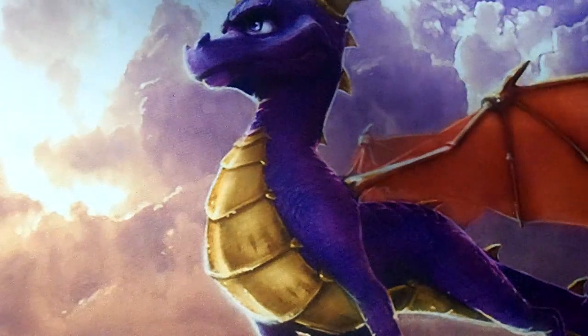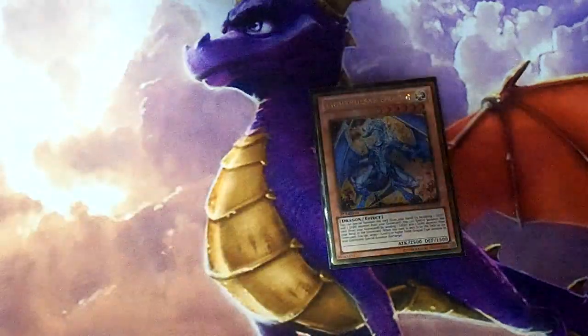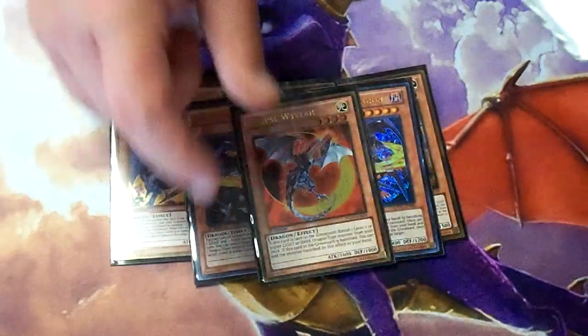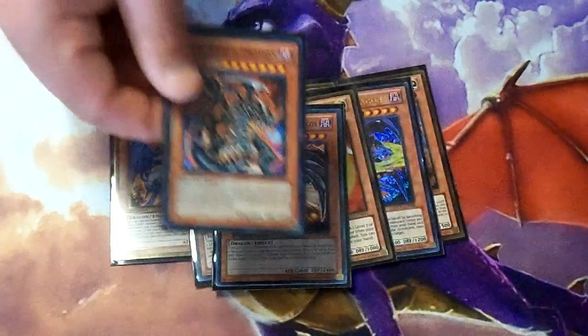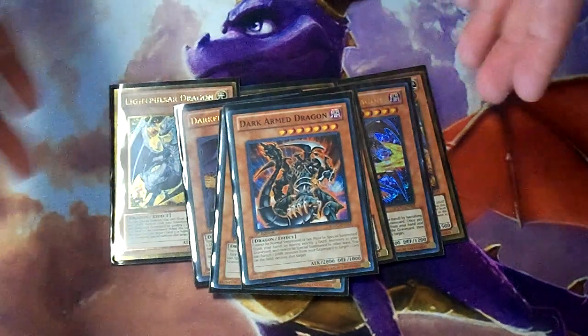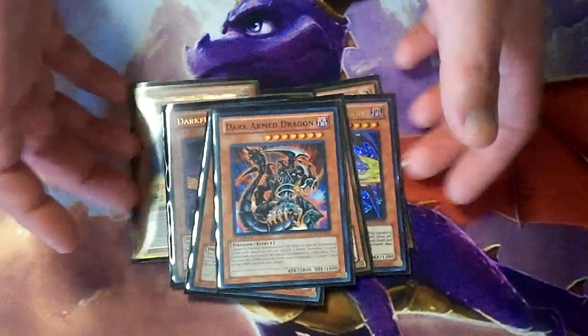Next, for the Chaos Dragon engine, we have three Light Pulsar Dragons, two Dark Flare Dragons, one Darkflare Dragon, one Eclipse Wyvern, and one Dark Dragon — that's pretty much the basic Chaos Dragon engine lineup right here.